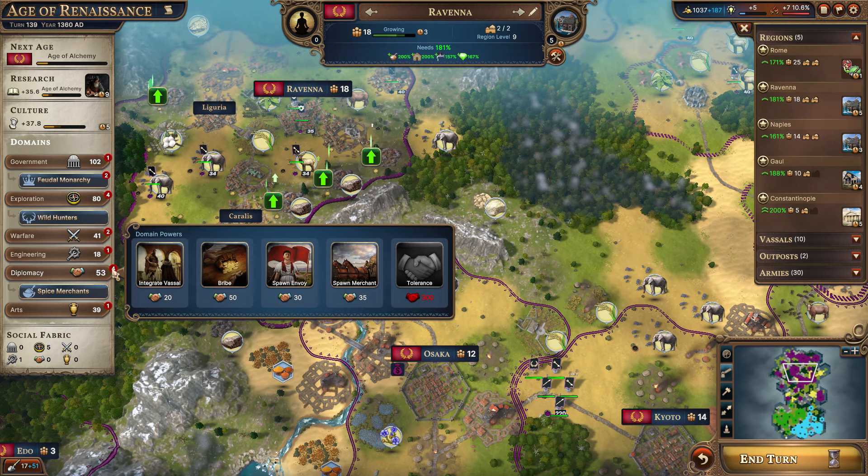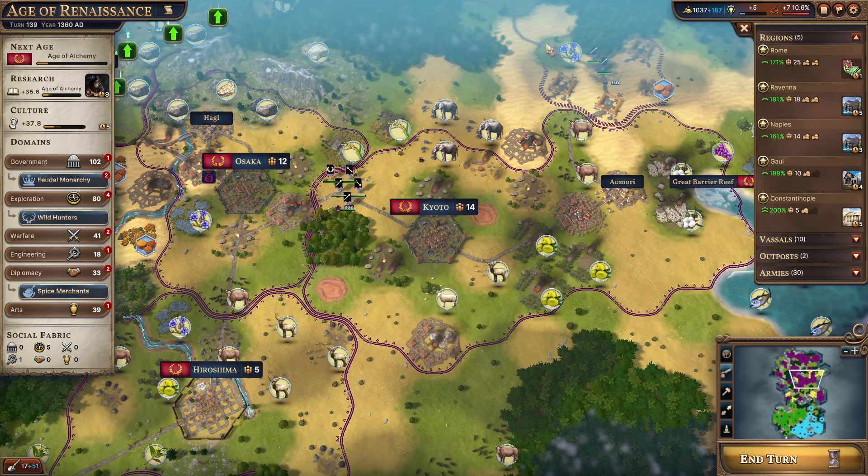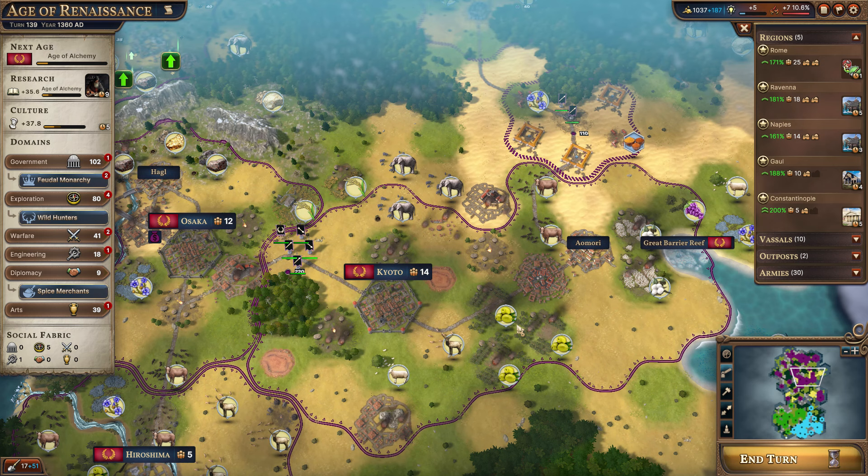Once we have the improvement points, we could go ahead and spawn another merchant or work on integrating Kyoto. In fact, let's go ahead and do exactly that since it's kind of cheap here — it gets them up to 36 of 50, that's 14 turns now. We could do it one more time — now they're sitting at 41 of 50, nine more turns. I like to get them integrated.